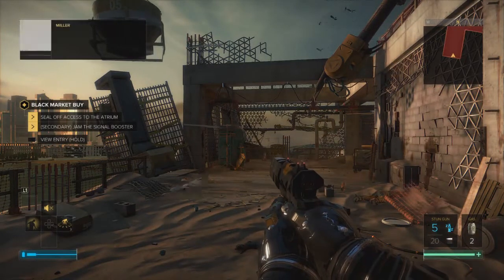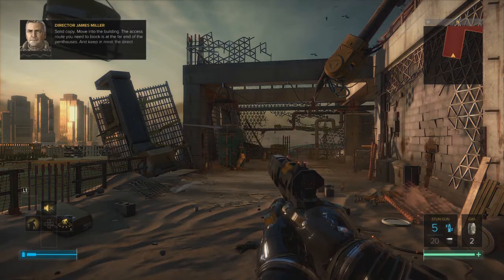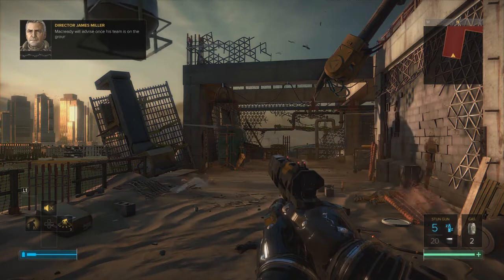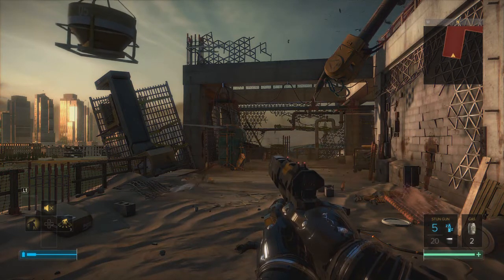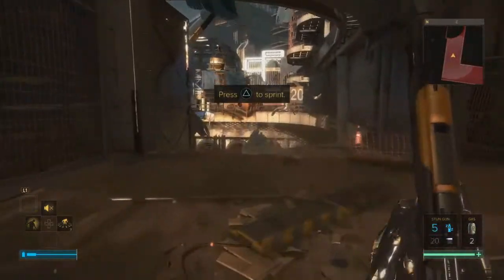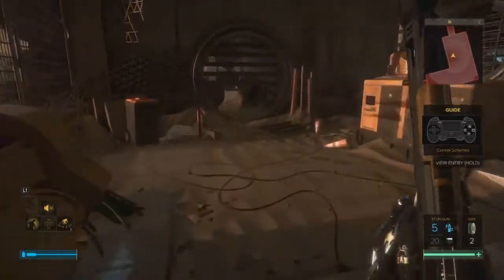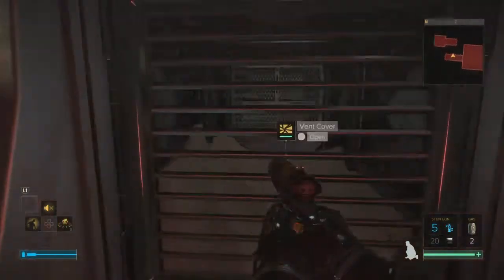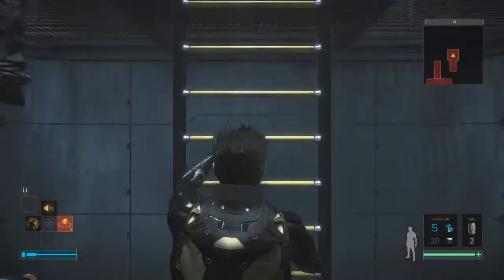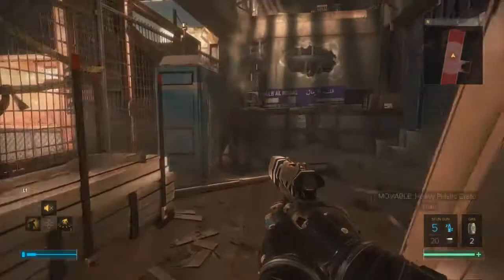No augments — that's no augmentations. The only augmentation you're going to see me use is in this video alone, because this is the intro mission in Dubai. You're going to see me use the Icarus Landing System, and that's the only augmentation in the entire playthrough. I'm using it because without it I'd have to take an elevator at the last part, where you need to hurry to save Asian Singh and get the trophy. I tried the elevator three or four times and never arrived in time to save him.